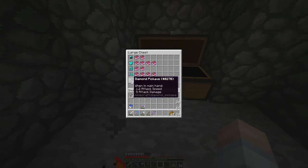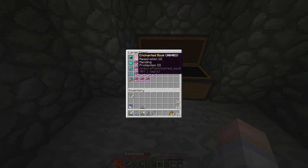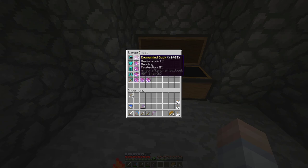So we've got the diamond pickaxe — we're going to have unbreaking three, efficiency four, fortune three, and mending. We're going to put all those books on there. And then for the helmet: respiration three, mending, protection three, aqua affinity, and unbreaking three. I might have to change out respiration three and mending, but we'll see about that a little later.